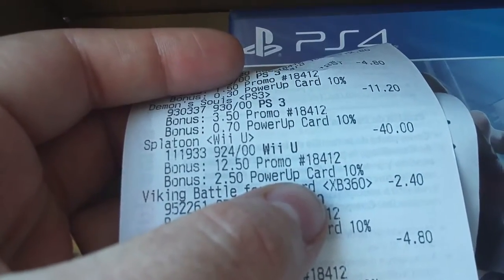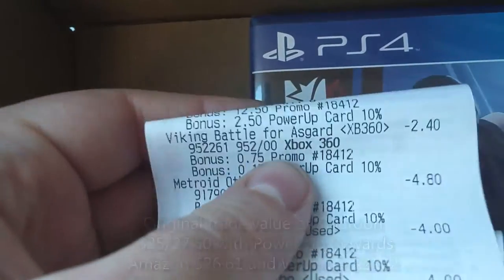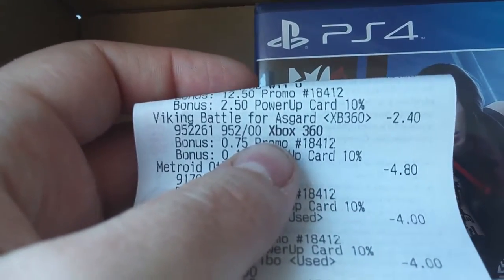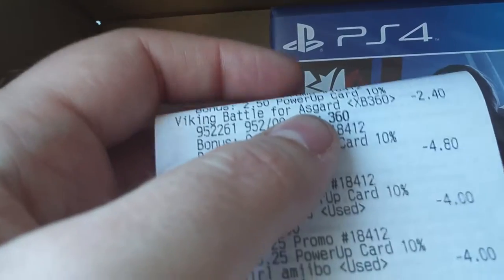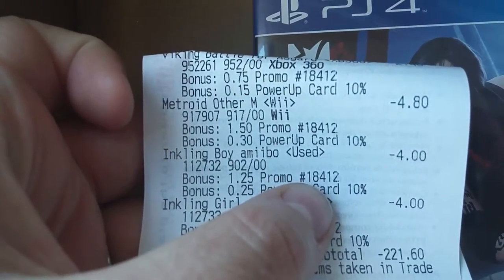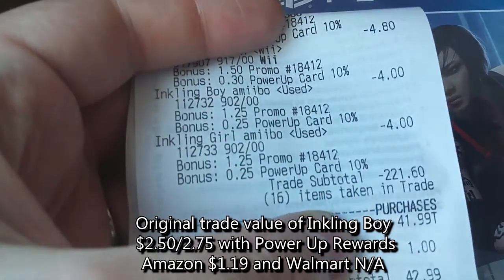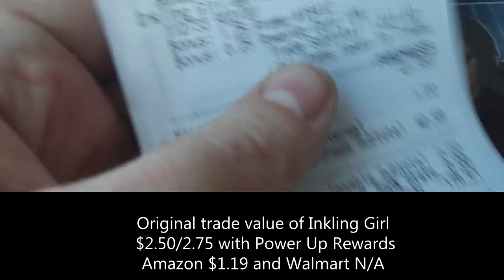Splatoon: $40 for Splatoon! Ridiculous, man — this is fucking ridiculous how good these trade-ins are. Viking Battle for Asgard — I got it for absolutely free because I dumpster-dived that. Yes, I actually got GameStop to give me money for a dumpster dive, although I didn't announce that I got it from their dumpster. This was actually like two years ago that I got it. Metroid Other M: $4.80 — and if I wanted to buy a brand new copy at my local Walmart, they have it for $4 brand new. And then the Amiibo figures — that's really about the only thing I'm actually taking a loss on, if you think about it.